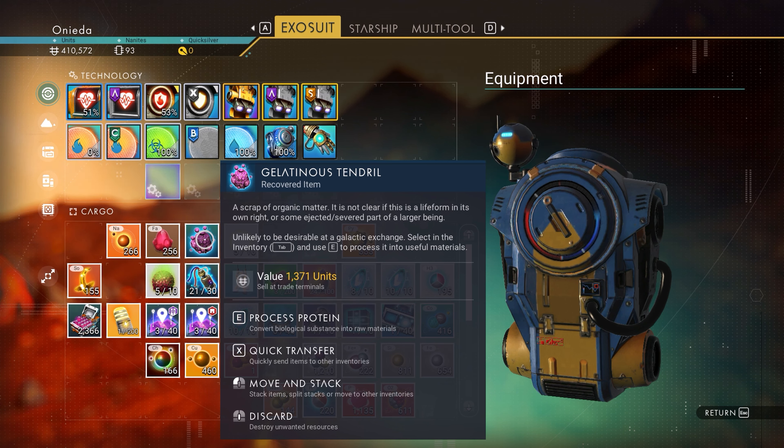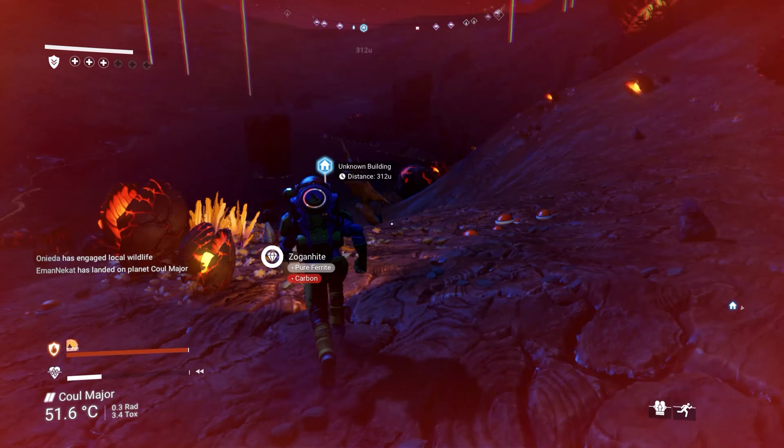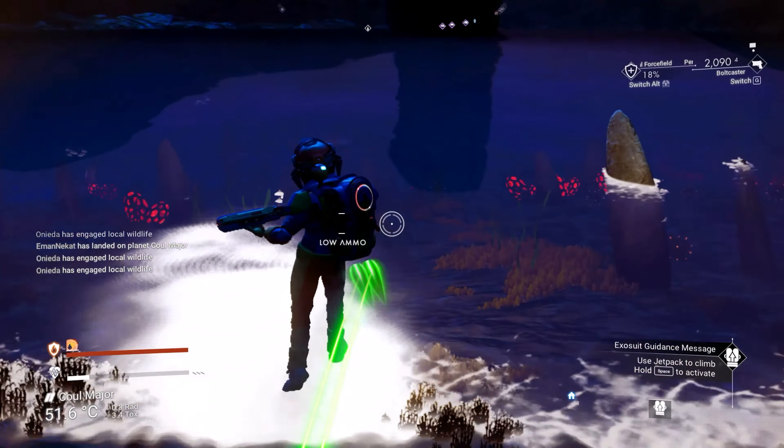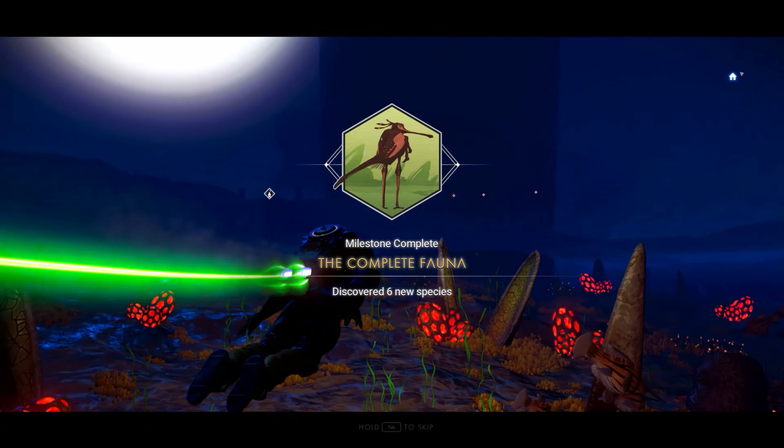Let's see what else we need to get here. About to get this waypoint out of the way — the water is over here, so I'll be able to discover another creature or at least two of them. What do we got in this water here? I don't think there'll be any life in — oh, there we go. We got that done.